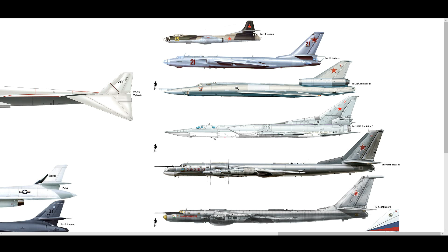Engines: Dobrynin RD-7M2 turbojets producing 24,300 pounds-feet of dry thrust, or 36,400 pounds-feet with afterburner — each. So combined that's around 70,000 pounds. Service ceiling: 43,600 feet. Payload: 20,000 pounds of bombs, or a single Kh-22 'Kitchen' cruise missile — anti-ship. We used that missile in a mission a couple of weeks ago; we lined it up next to a Hornet and it was the same size.